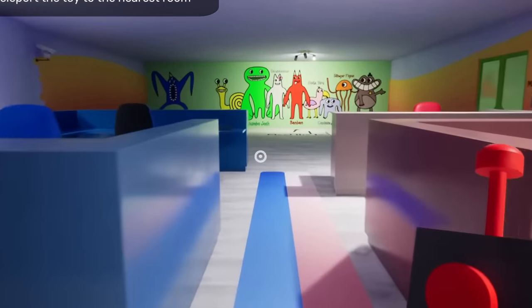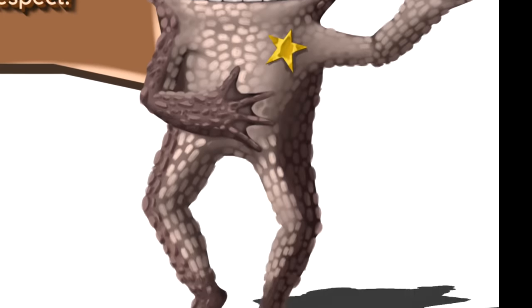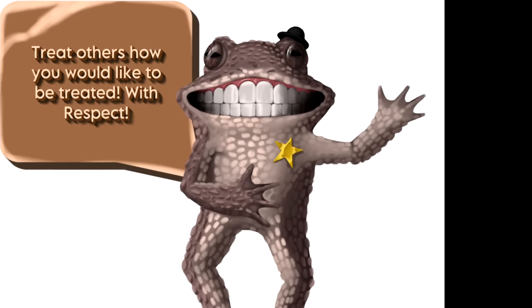The next monster we're looking at is Sheriff Toadster, and I'm gonna be honest — I don't even know what we're looking at. This isn't even that detailed; it kind of just looks like someone's pet frog. So I'm putting him in F tier.